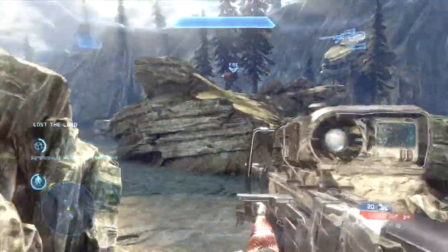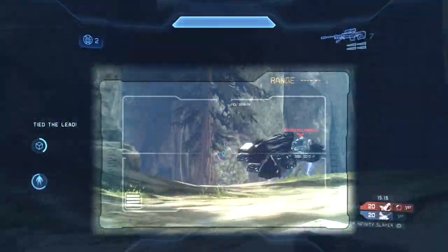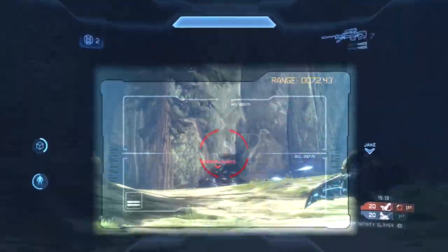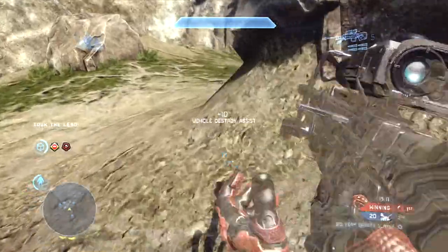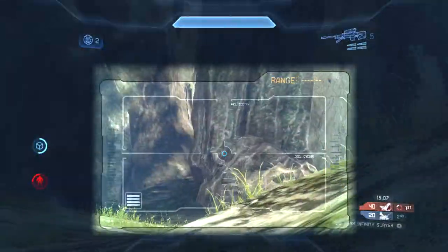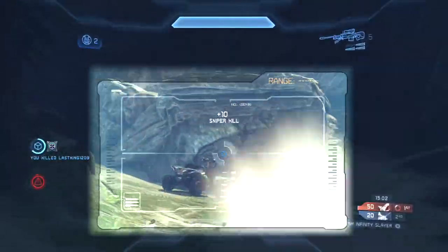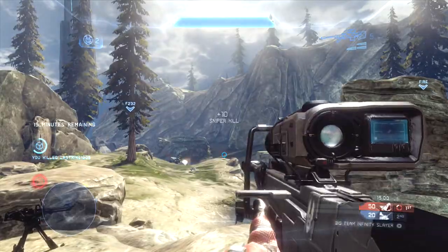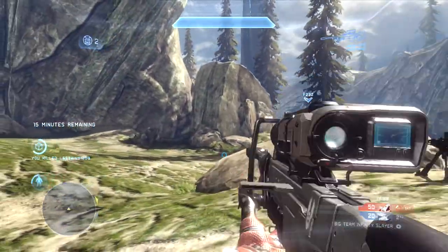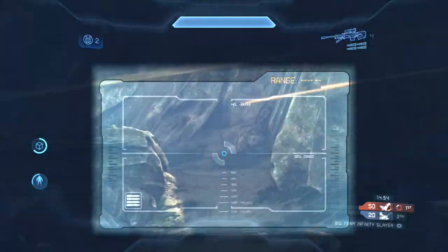Checking to see if the rocket launcher got taken — it did. Always use your sniper rifle on enemy vehicles. If you notice at the beginning I used the sniper on the Banshee, then right there I used it on the Ghost. The sniper rifle does a ton of damage to vehicles. The Binary Rifle does a lot of damage to vehicles as well. Always put bullets into enemy vehicles to make sure that they're weak for your teammates to clean up.